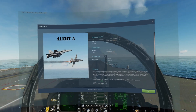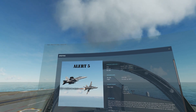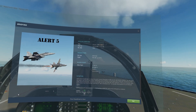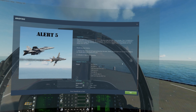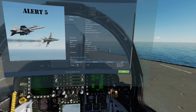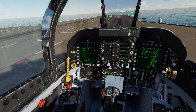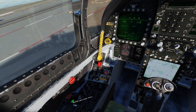G'day ladies and gents, welcome back to DCS World with Mags and welcome to DCS World in VR. Today we're doing the Alert 5 mission - it's the first mission of the little mini 1989 Hornet campaign that comes with the Hornet. I've played this on the channel before, and I'm mainly flying this one out as it's a nice little easy mission for me to mess around with the VR settings.